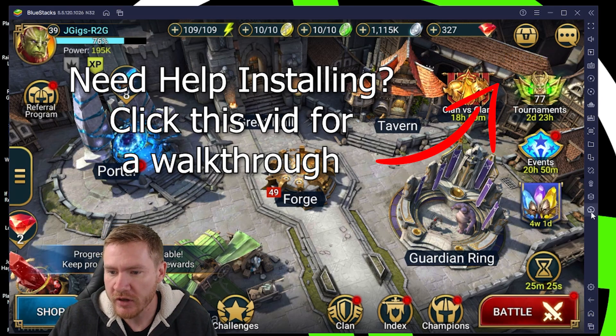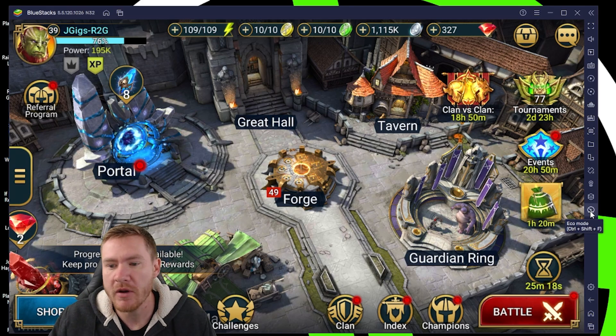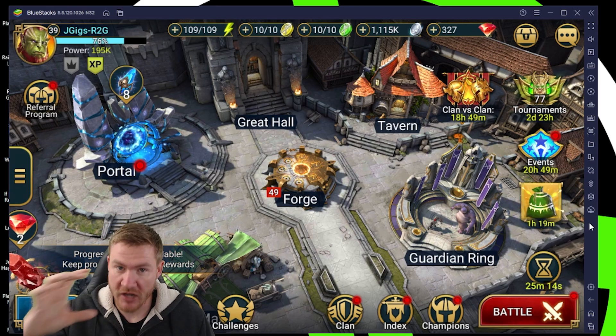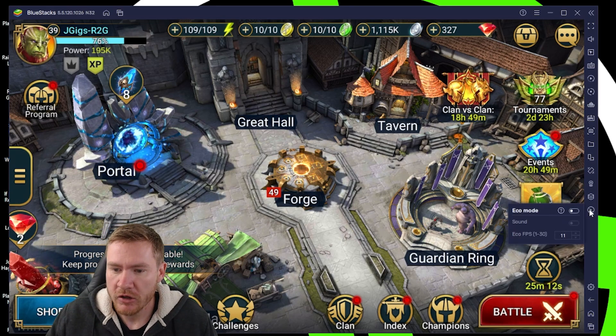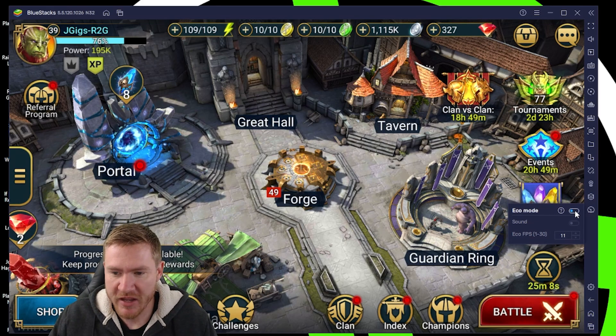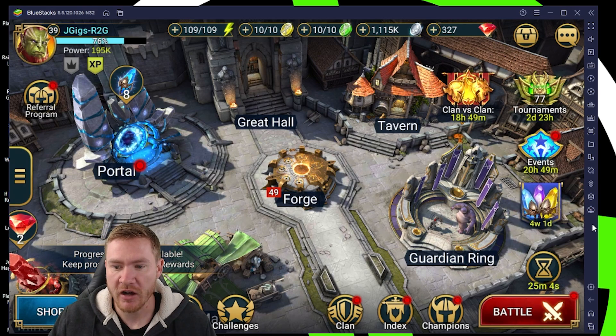Once you're here, all you're going to do is come over into this little menu. If you don't have the little button at the bottom that says Eco Mode, there will be a little area with three dots. You click that and then one of those options is Eco Mode. Bring it up — it defaults at 5 FPS — turn it on, change it to 11, and then you can turn it back off.